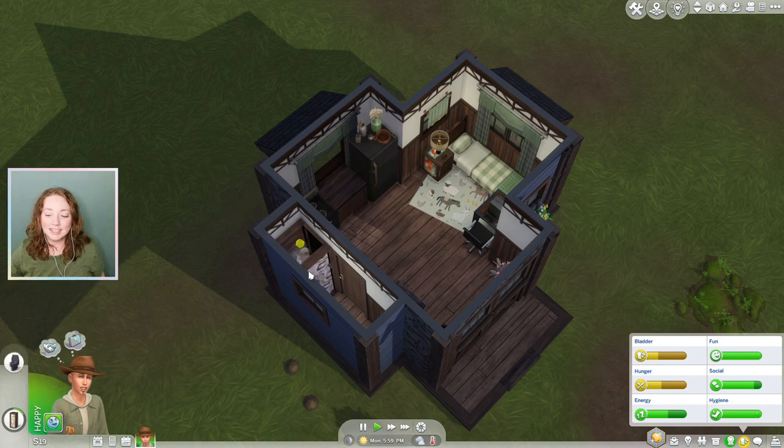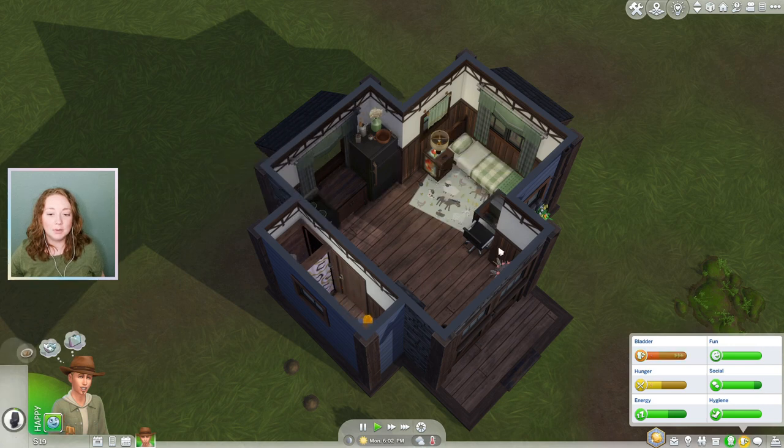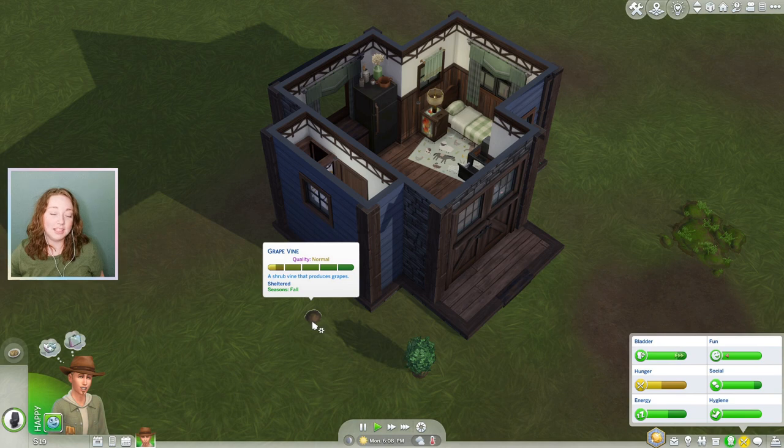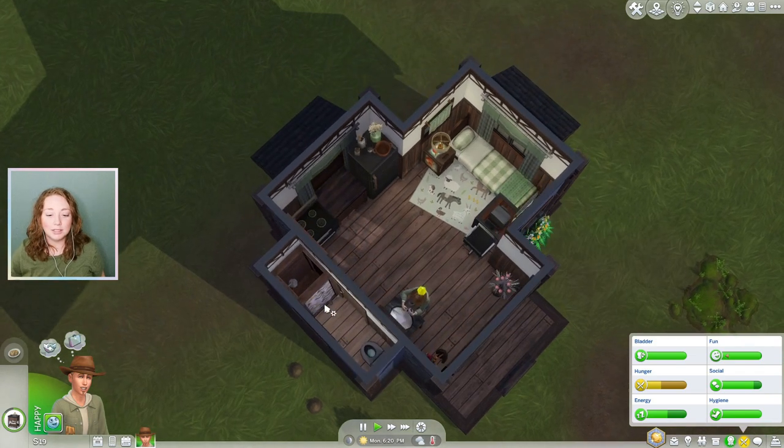Right now Johnny Zest is in the shower — he had some needs to take care of. I need to cook something for him, but we aren't making a whole lot of money. We're down to 19 simoleons and our apples and grapes are actually out of season so I can't get them to grow. Today's goal is going to be just to make enough money to enclose a little area to be like a greenhouse. Right now I desperately need some apples and grapes.